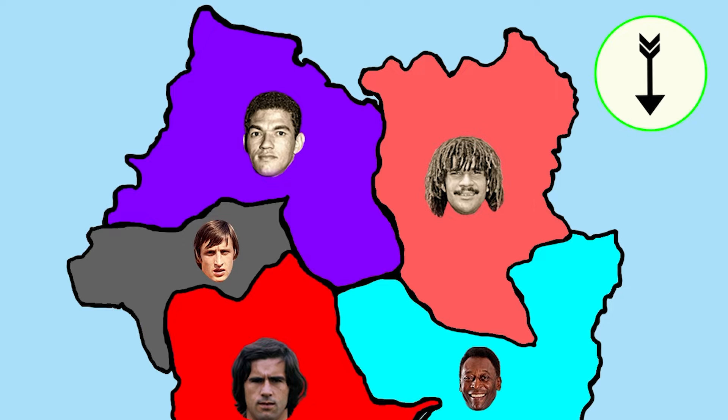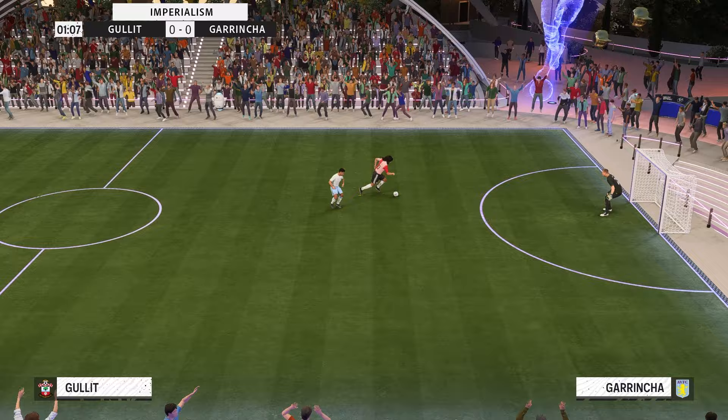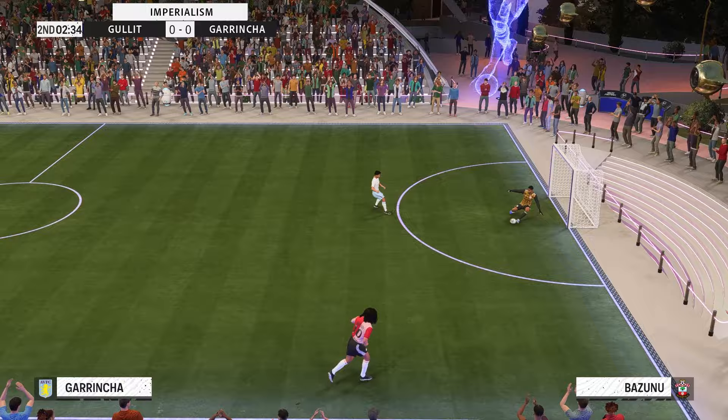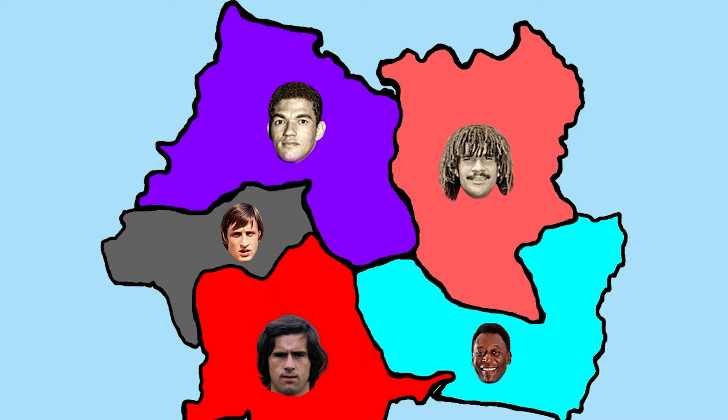5 players left on the wheel, and Hulit is up again — attacking southwest against Garincha. Garincha has played a lot of games and really deserves to win this challenge. Yet another crossbar hit in Icon Imperialism, and Garincha shows some disappointing finishing. Garincha hit the crossbar, the rebound — it's a goal! 1-0. With 2 seconds left, Hulit had a chance but the keeper saved it. A great run by Hulit, but it has come to an end. Garincha gets to advance — he is unstoppable.